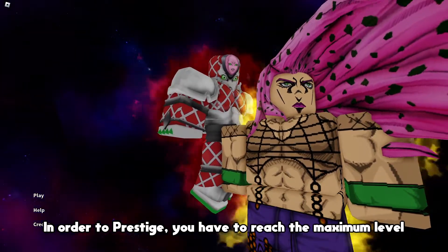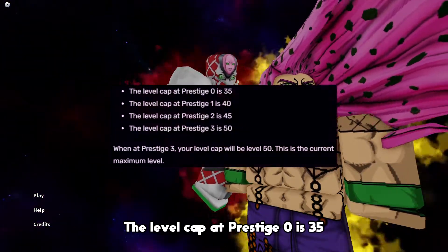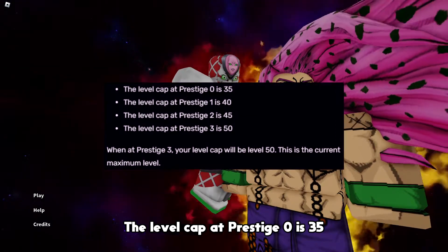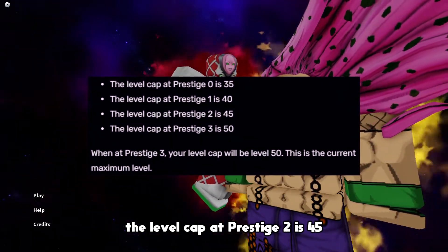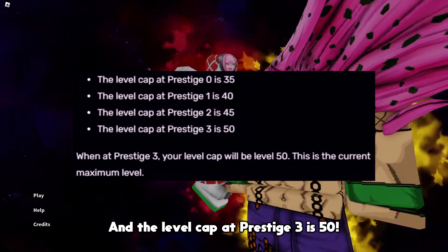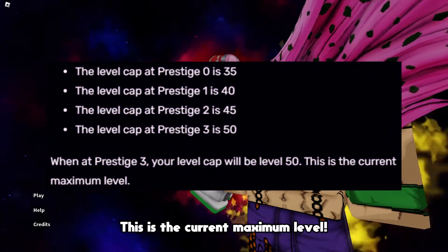In order to prestige, you have to reach the maximum level of your current prestige. The level cap at Prestige 0 is 35, the level cap at Prestige 1 is 40, the level cap at Prestige 2 is 45, and the level cap at Prestige 3 is 50. This is the current maximum level.